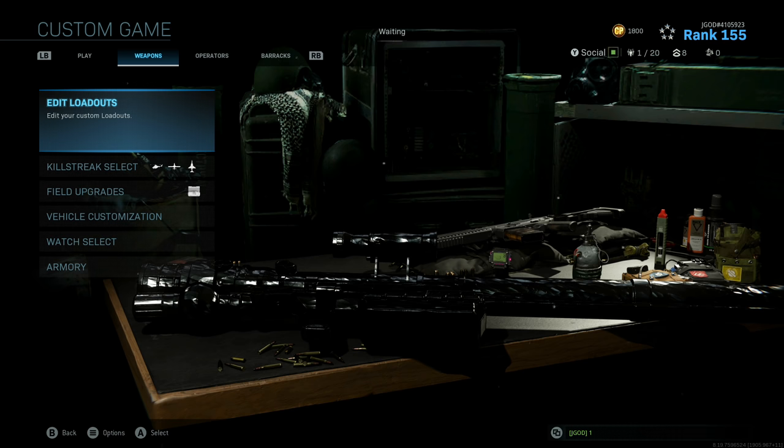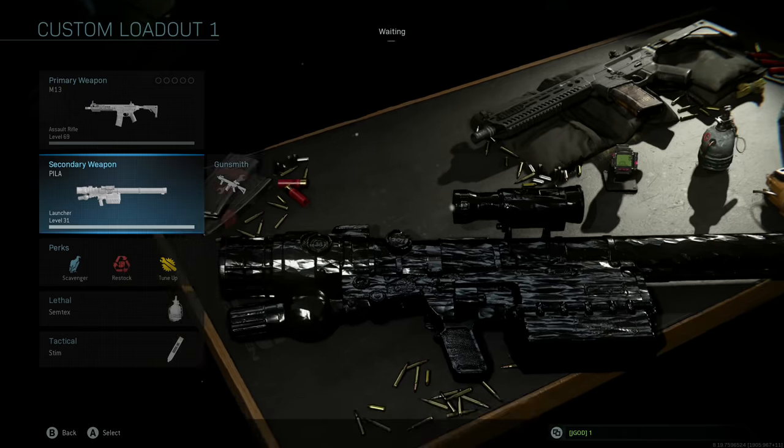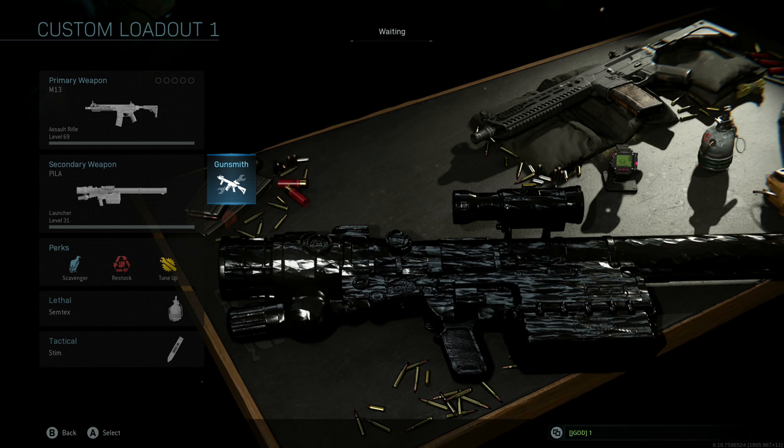If I ended up in a lobby with someone else doing the same thing, I'd leave the lobby and jump back into a new one. That's pretty much the method I used. I ended up getting it on the PILA and you can see how it looks on the table.